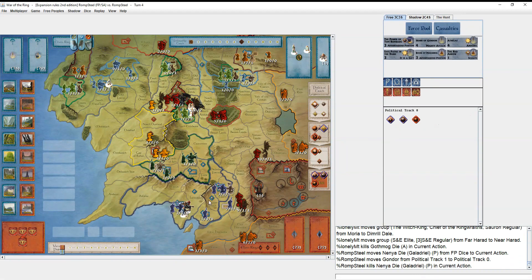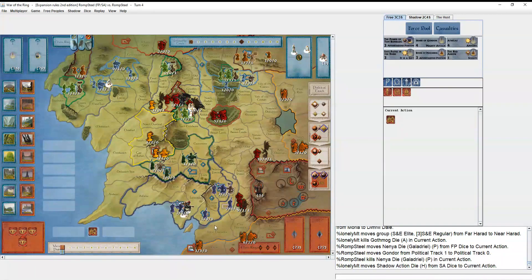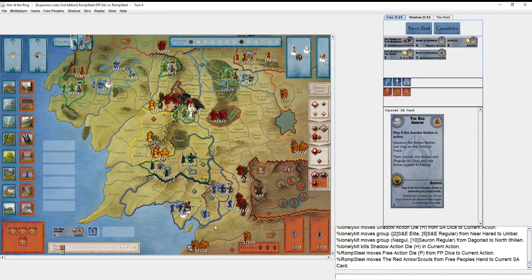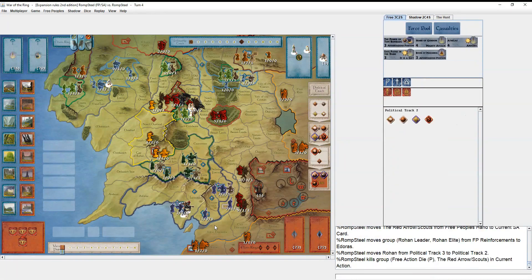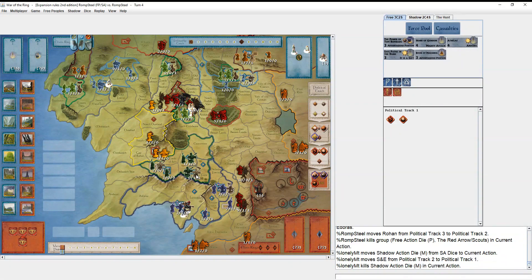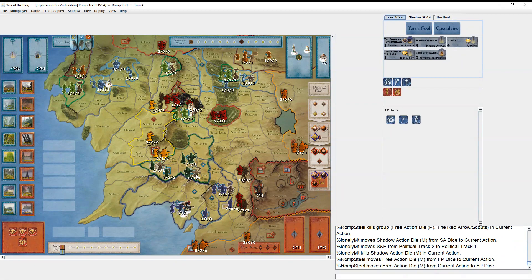This army is clearly planning on attacking Dol Gildur, so that would have gotten me to war anyway — maybe I could have waited. He brings some Southrons. I play Red Arrow, which is always satisfying — the muster down and the one-and-a-half musters of troops there feels good. He musters the Southrons to war.